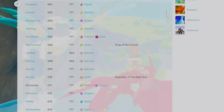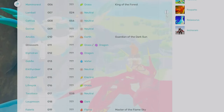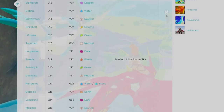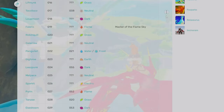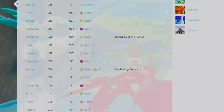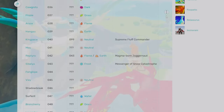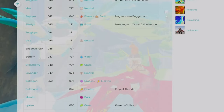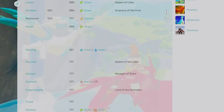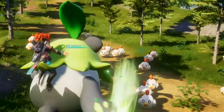Elements will aid in resource production and other specialized tasks. Keep in mind that each pal can have up to two elements — so for example, you might have a fire and electric pal, or dark and dragon, which really opens up the variety and practicality of pals. Even so, the majority of base pals will just have one element. Crossbreeding will open the window to getting pals that don't usually have two element types to then have two different element types.